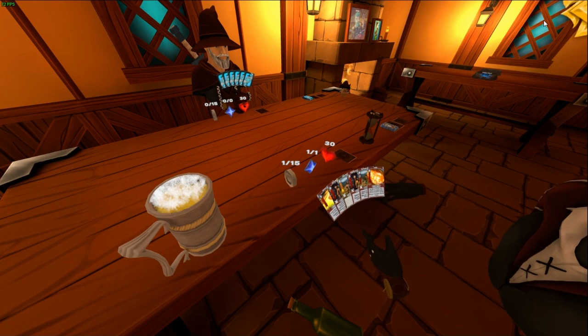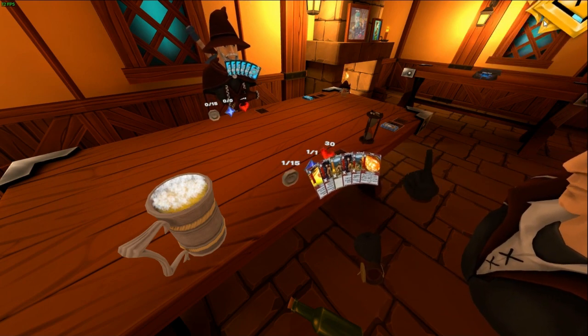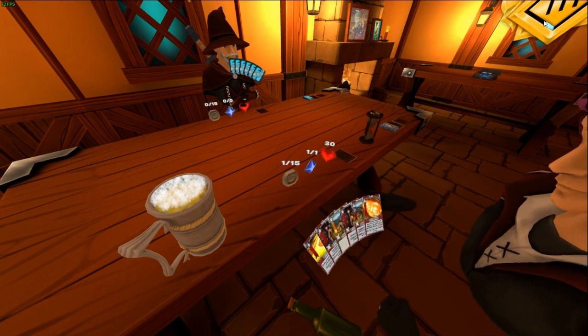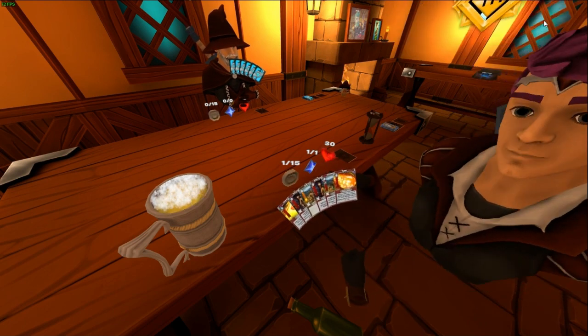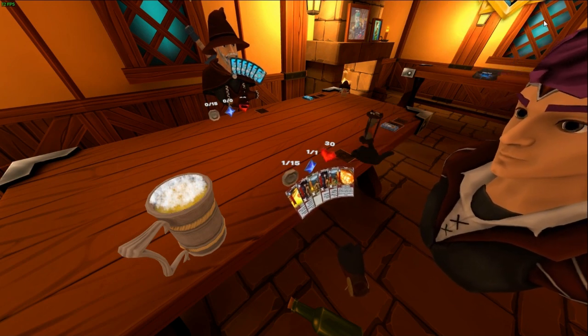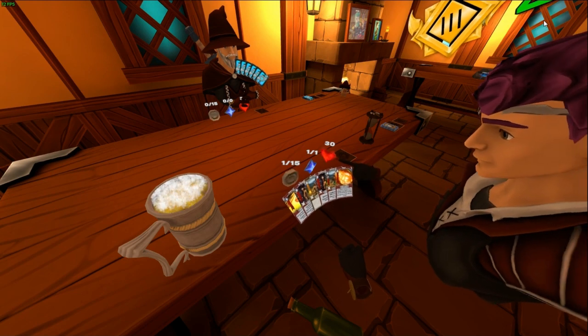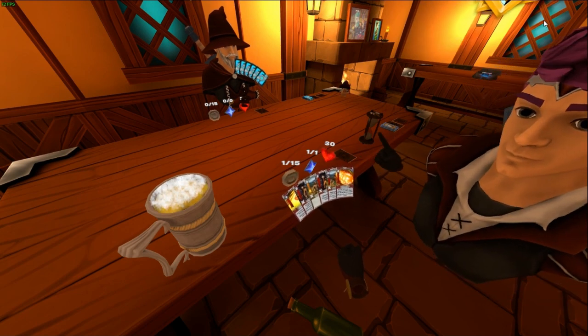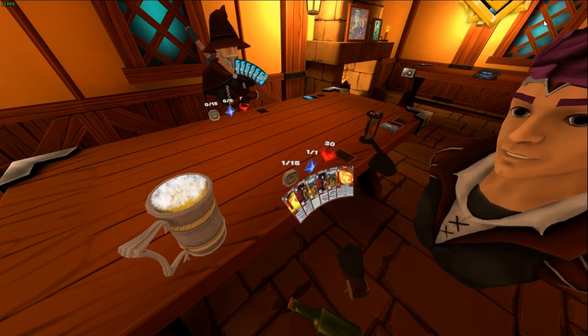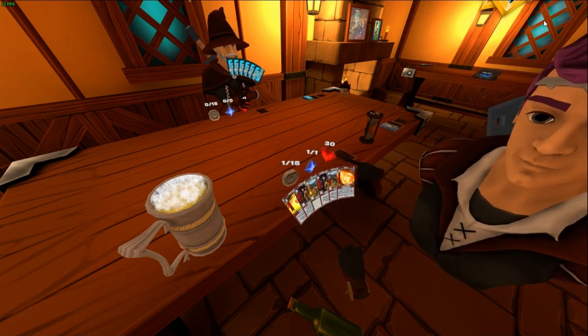You draw a card at the start of your turn. If it is the first turn, you do not draw a card. You have mana here, which starts at one, and you get one more max mana at the start of every turn — this caps out at ten. This is your health, which starts at 30, and you can regenerate it with various cards, but once it hits zero the game is over and you have lost.